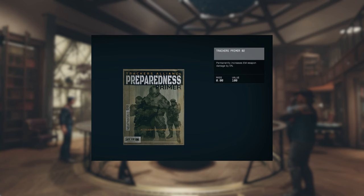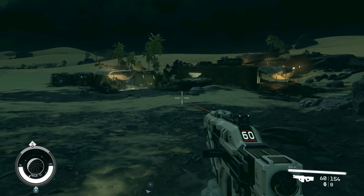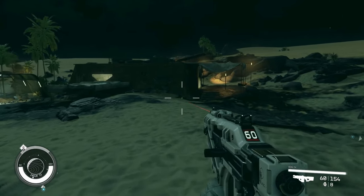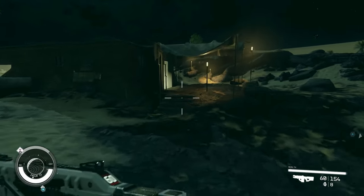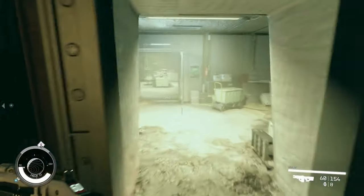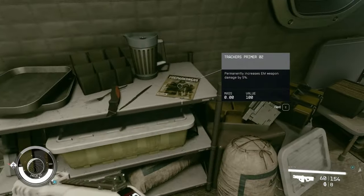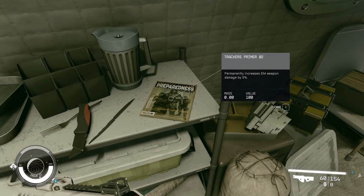Trackers Primers 2 permanently increases some weapon damage by 5%. You can find this skill book in the Pilgrim's Rest on Indum 2 in the Indum System. You will access this location during the main storyline, and it is really easy to get. Also, this buff applies to all weapon damage and not just critical hits, so it is really great if you use those weapons.